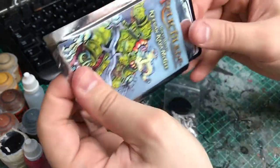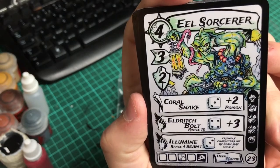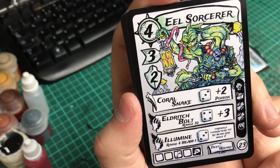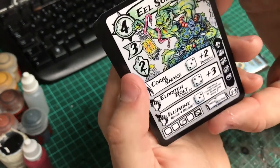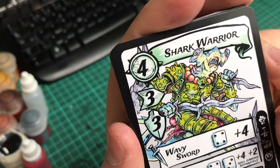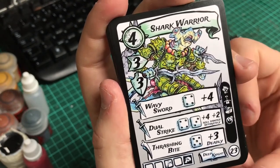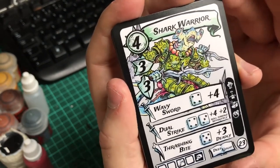So that's the Eel Sorcerer — it looks pretty cool. This is the first time we see the wizard keyword for Relic Blade. Here's a Coral Snake Eldritch Bolt at 23 points. And there's the Shark Warrior with his wavy sword, Jewel Strike and Thrashing Bite. He's a knight, so you can use the knight-only skills from previous releases.